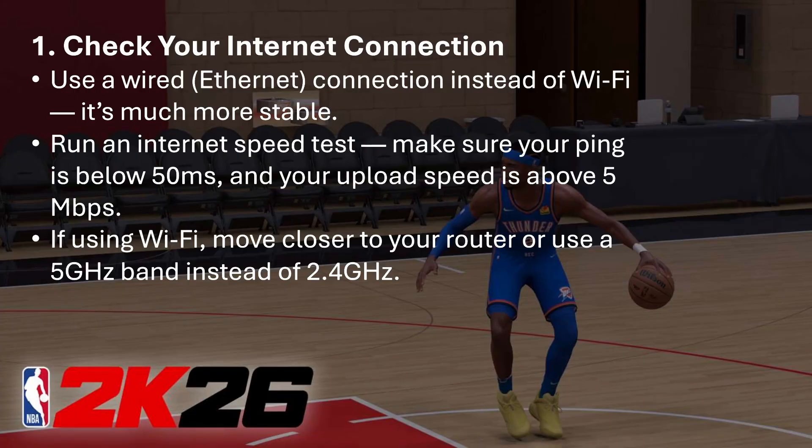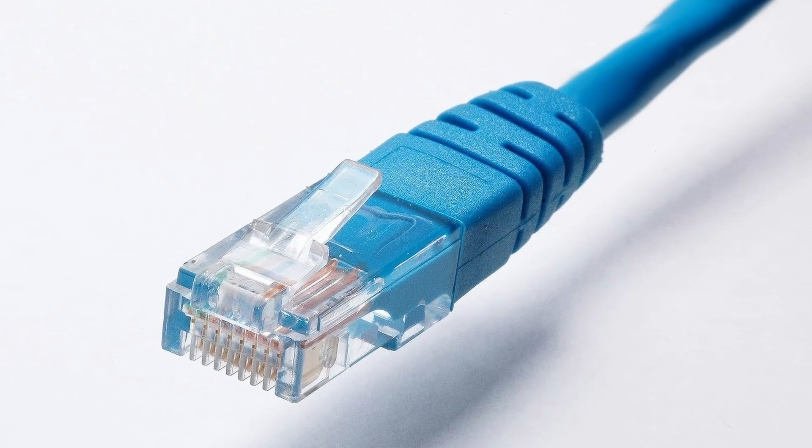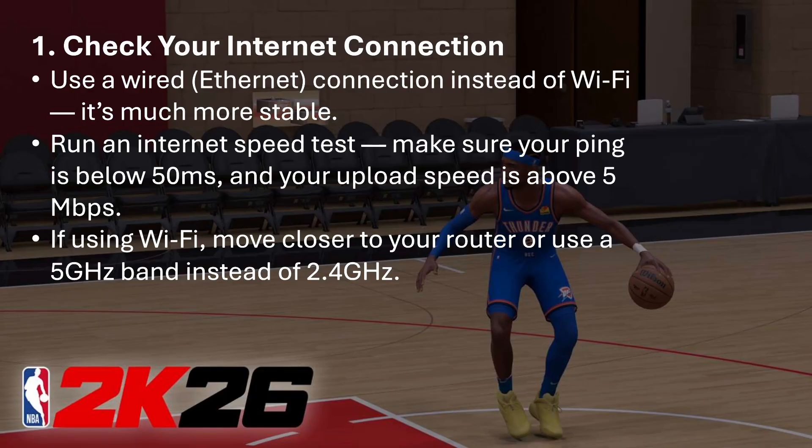The very first thing you can try is to check your internet connection. You need to use a wired Ethernet connection instead of Wi-Fi because it's much more stable. Also, run an internet speed test — make sure your ping is below 50 milliseconds and your upload speed is above 5 Mbps. If you're using Wi-Fi, move closer to your router or use the 5 GHz band instead of 2.4 GHz.